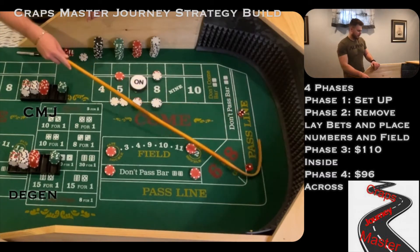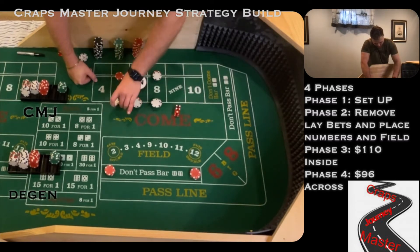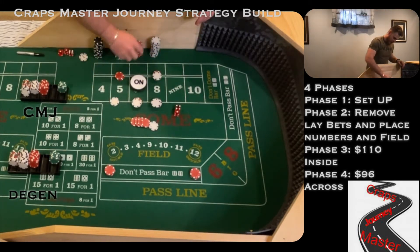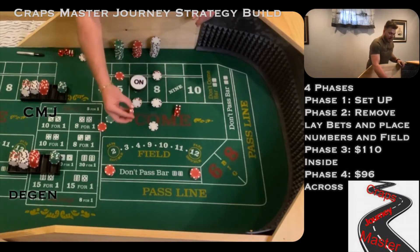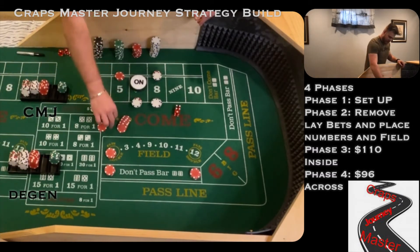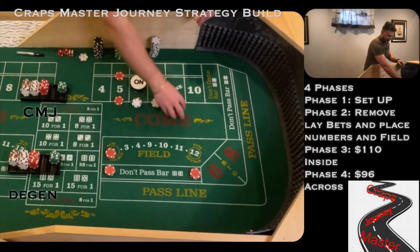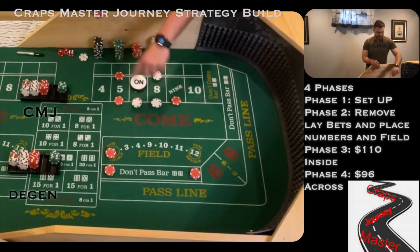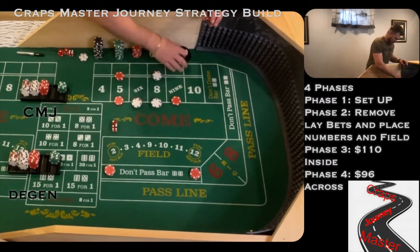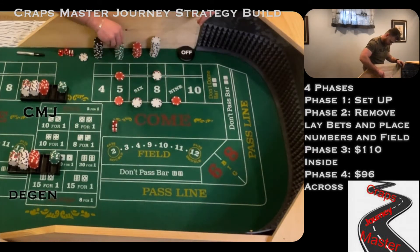Joe is placing the five and the nine. He's looking for three hits. Dice are out and we have a 4-2-6 — crushing right off the start, that's the point hit. Puck comes off, I'm going to lose in the field. Our don't pass bets come down. Joe is going to get paid 21 here — that's his first hit technically. He's going to put that in front of his rack. We both need to come with $100 on the don't pass, and our lay bets are back out and active.